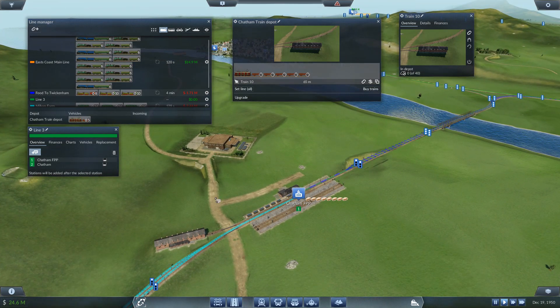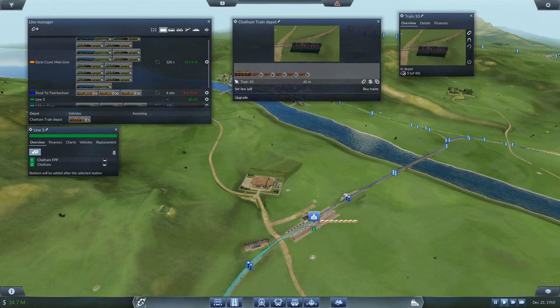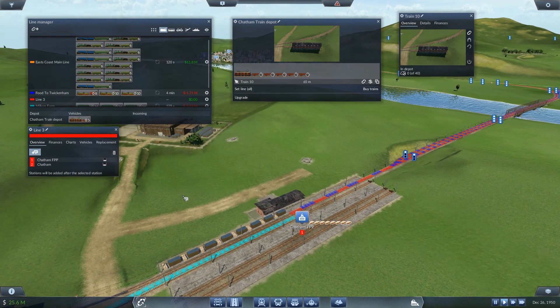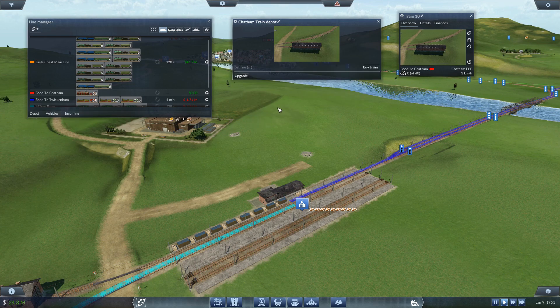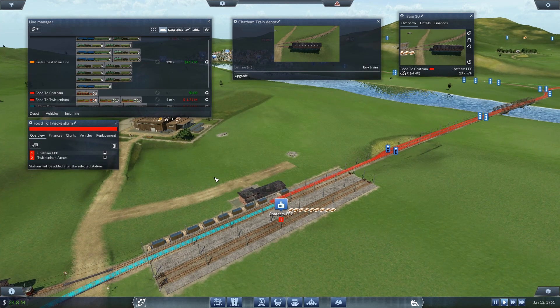I'm going to try to colour code these lines for what service they provide. If it's food, it's going to be red. So this is a food line - let's change it to red. We're going to call it 'Food to Chatham'. I'm not going to make this one full load - if it did it would block the station and affect food to Twickenham too much. This train: food to Chatham, go. The food to Twickenham one, we just need to change the colour. Jobs are good - and here it comes.